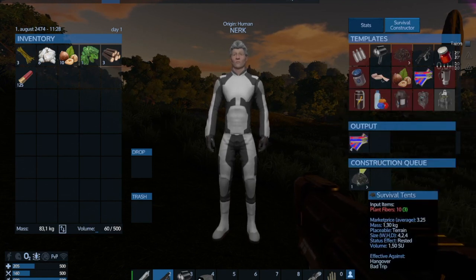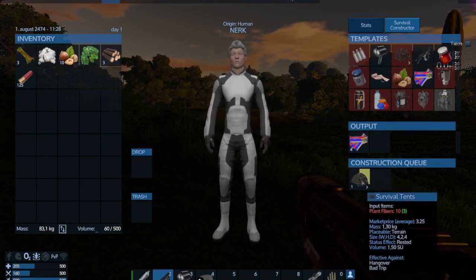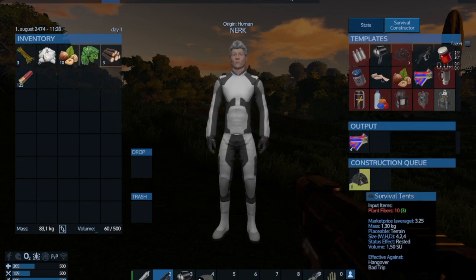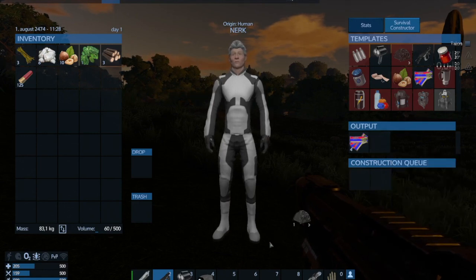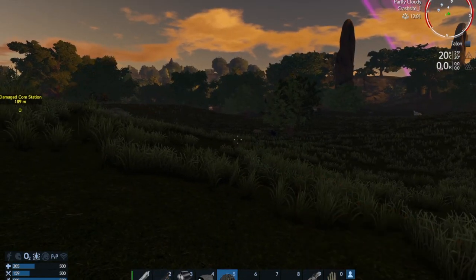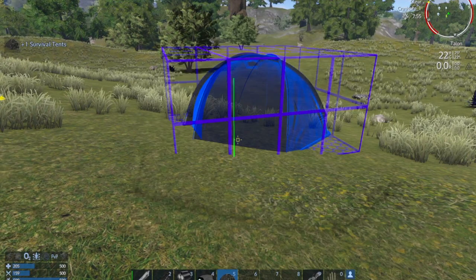My last tip is about the survival tent, which also works as a respawn point. Before, you could only sleep in it at night — that is no longer true. You can sleep in it any time of day, eight hours at a time. So you can set your constructor to do something — refining ore into ingots for instance — then sleep eight hours, pick up the results, and if it's still night, sleep another eight hours. Now it's day and your materials are ready.